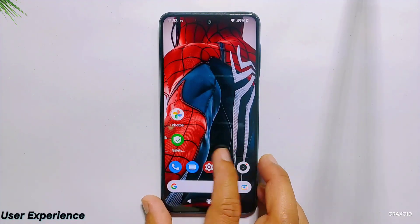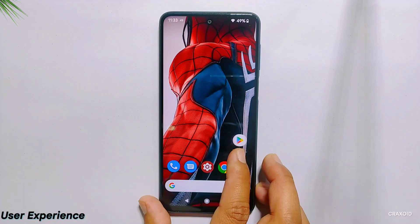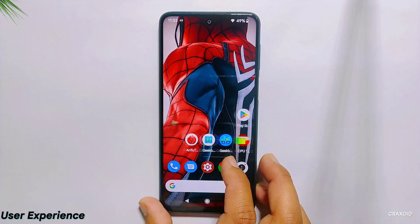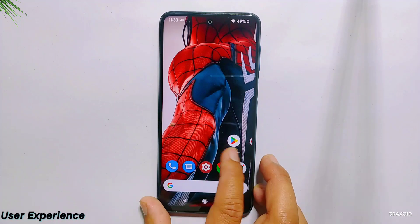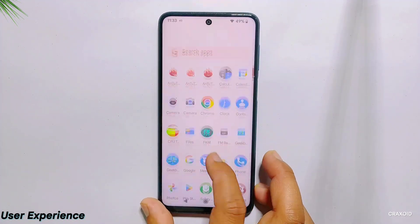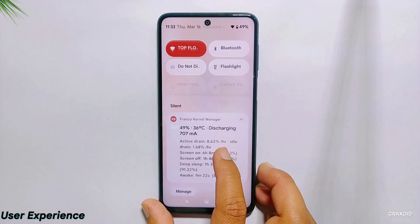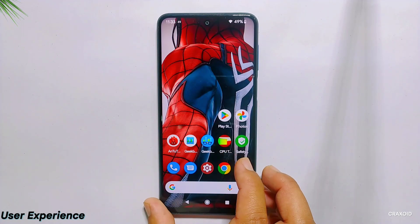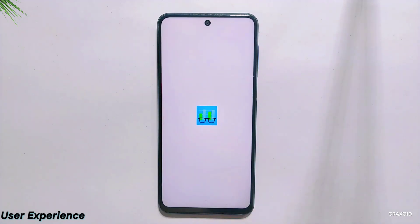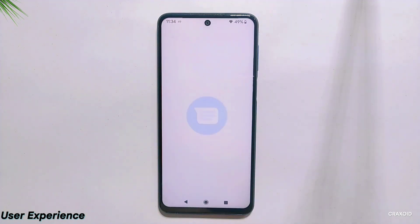Talking about user experience, this ROM provides a good user experience without any lags, slowdowns, or stuttering while scrolling and swiping on the screen. However, there may be a slight slowdown in animation when swiping on the quick panel settings, although this is negligible and can easily be ignored. You can see the app opening and closing speed — tell me in the comments how you find it.